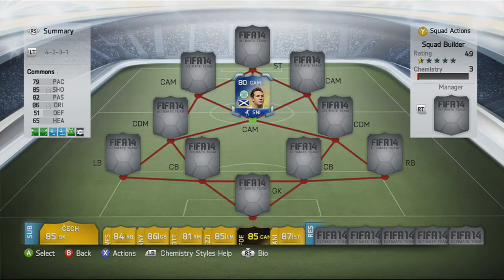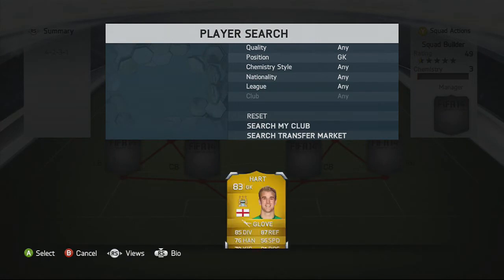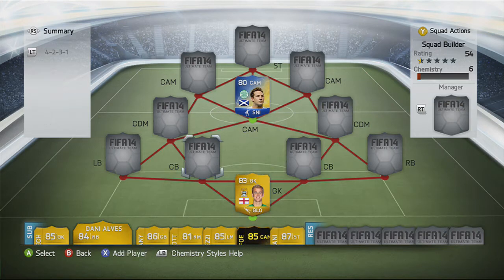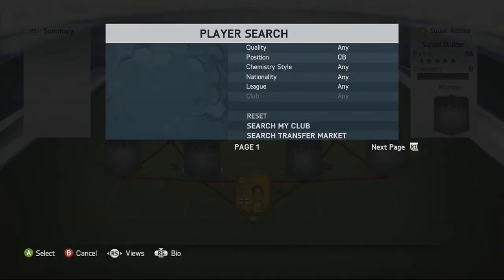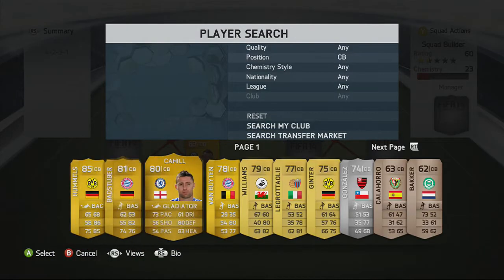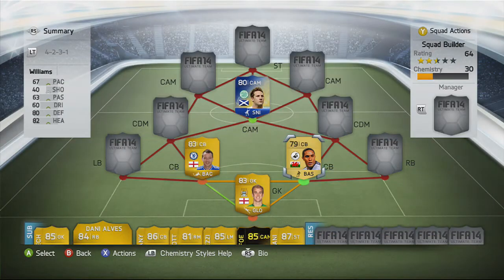We're going to get straight into this with our goalkeeper and two centre-backs. Our goalkeeper is Hart. He has great diving, great reflexes, great positioning. His kicking's quite good, handling's not too bad, and his speed is okay — actually greater than Manuel Neuer's, which is surprising since Neuer in real life is pretty quick.